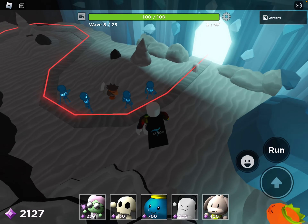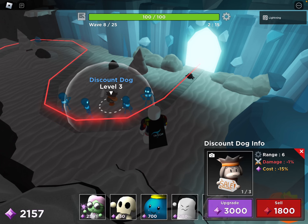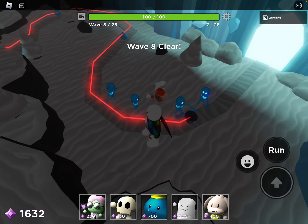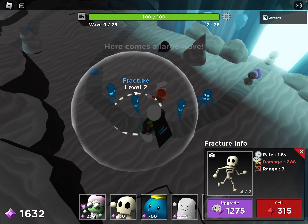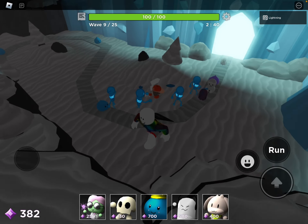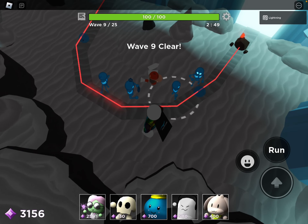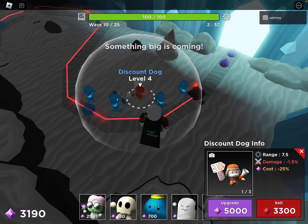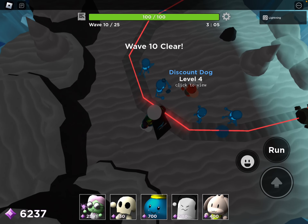Level ten — it's that wave. I remembered. Don't place Spectre yet, it won't help that much. So we're fully prepared for the Shroom. Upgrade the Discount Dog again, then upgrade the Fracture in the best spot — these two are good, I'd say this one's the best. That's over three. Golem. Discount Dog to level five.